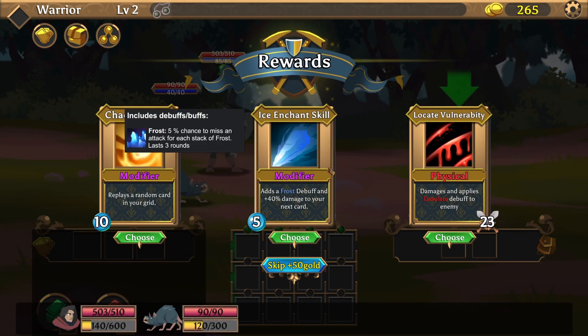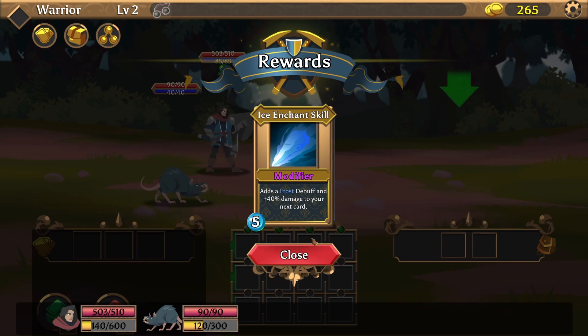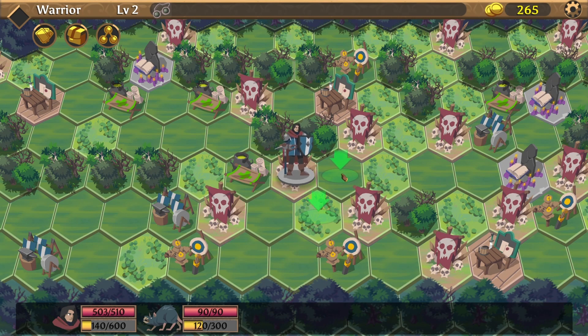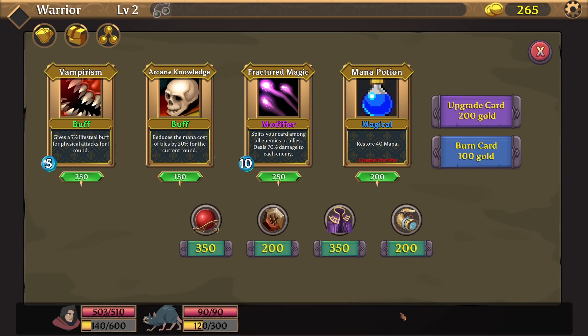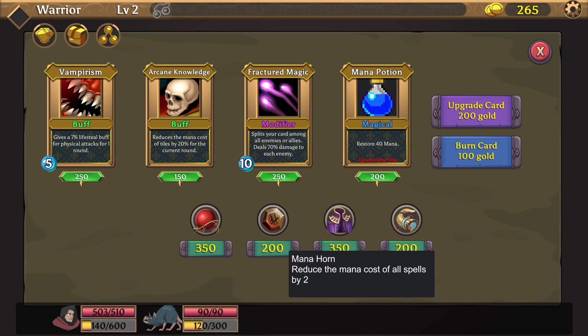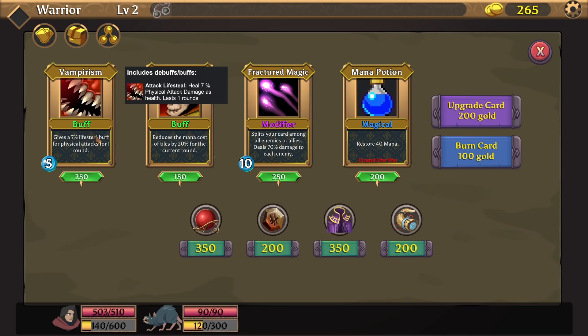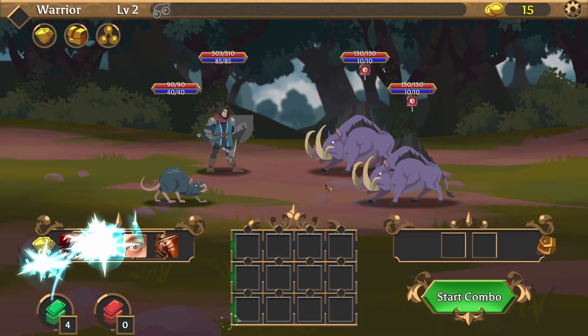We have a card which gives damage to our next card — Frosty Buff. We really like frost, so I just want to go with frost. We have a nice amount of HP. Skill shop — great amount of gold. Let's buy something. Chaos Rune — start each encounter with a chaotic player tile in your queue. Not sure what this means, but okay. Reduce the mana cost of all spells — nope. How about Vampirism? Yes, because we were not able to try this last time because we died.